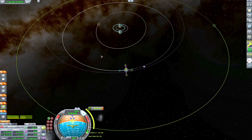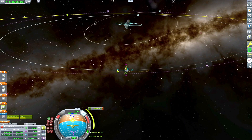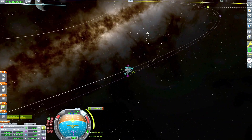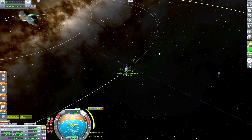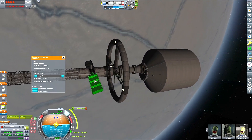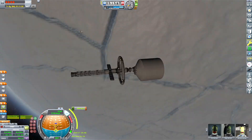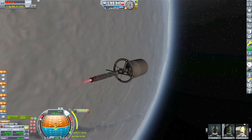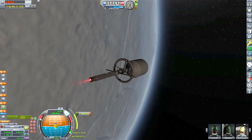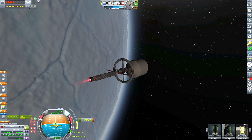Then we'll figure out how to get a transfer from Norek to Noreg. I'm just pulling on the prograde marker in the direction that the moon is headed, and it looks like we're already pretty close to having an encounter. Looks like we got an encounter, so I'll just go ahead and warp to that maneuver node and then we'll fire up this baby.